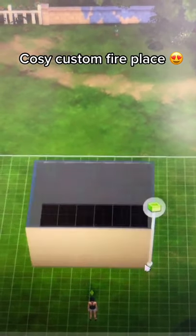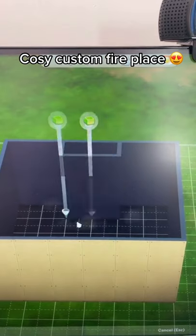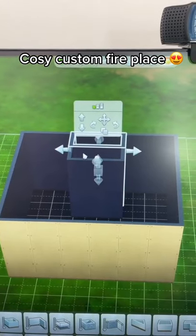First, draw your room. You want to add a 2x1 here and a 2x1 here. Raise them both up by one.